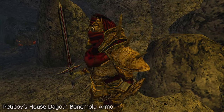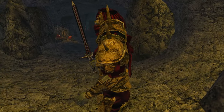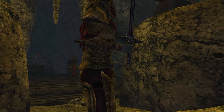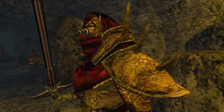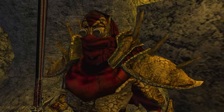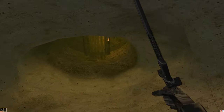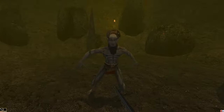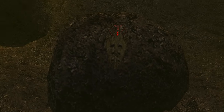Moving on to the second armor in our list, we have another lore-friendly and lore-expanding edition: Petey Boy's House Dagoth Bone Mold Armor. Immediately, I love how seamlessly this armor fits into Morrowind's world and will definitely make your next six-health sympathizer look as loyal as they feel. To find this armor, you'll first have to set out and do a bit of adventuring, as there is only one piece available at a select handful of six-health bases spread across Morrowind.